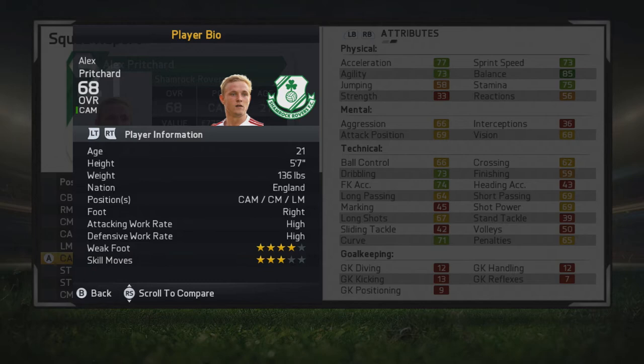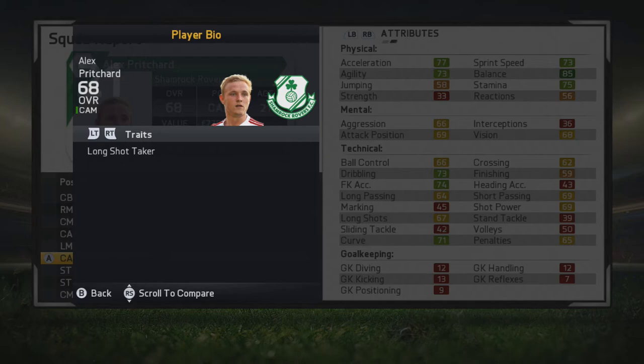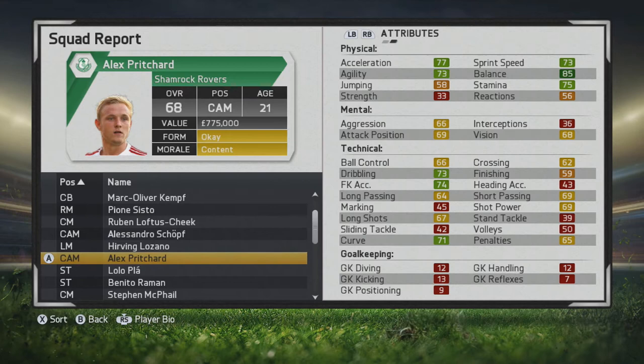He's 5'7, can play CAM, center mid, and left mid. He has 4-star weak foot, 3-star skills, and high/high work rates, and is right-footed. He's very versatile, able to play in 3 different positions, which is always great to have. He also has the long shot taker trait, and his long shots aren't that bad, so it'll be interesting to see if they improve with that trait.